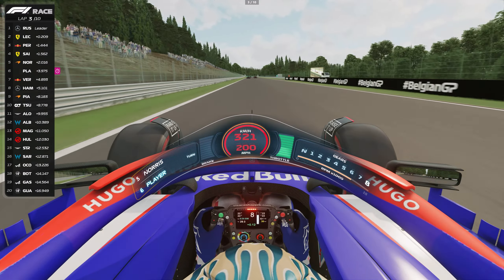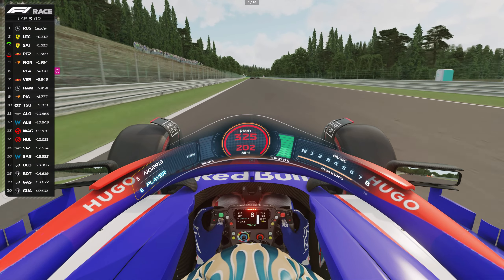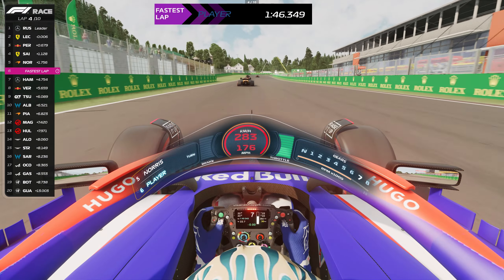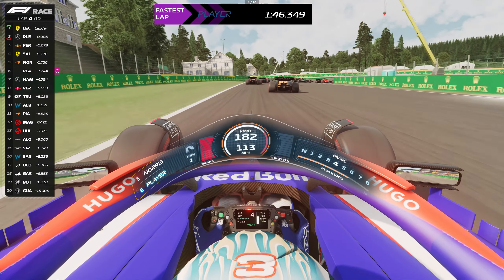We are 3.8 seconds behind the leading group. Looks like they're having a battle there — this may play our way. Let's try and catch them. End of lap three and we've set another fastest lap. We're now 1.5 seconds behind Norris, almost in the DRS zone.